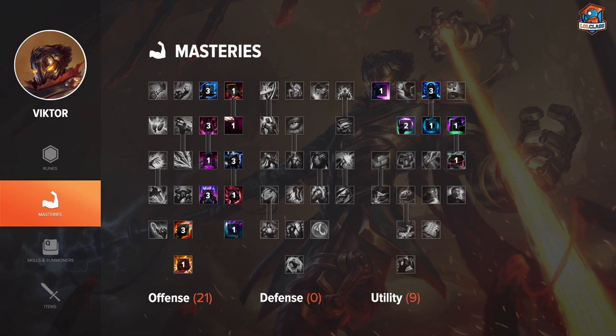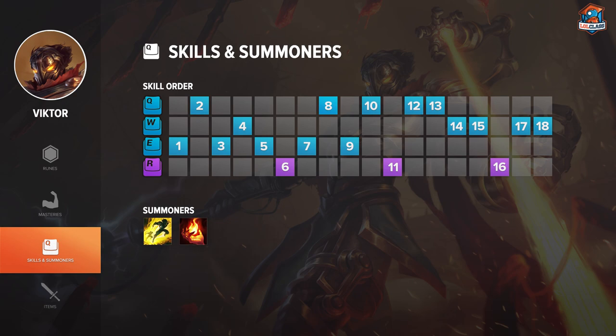For masteries, you just want to go the standard 21/09. And for the skill order, you want to start with E typically. You can also start with Q if you want, but E is better because it gives you the push as well.